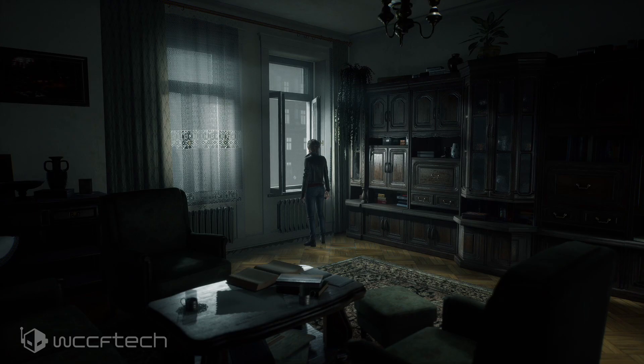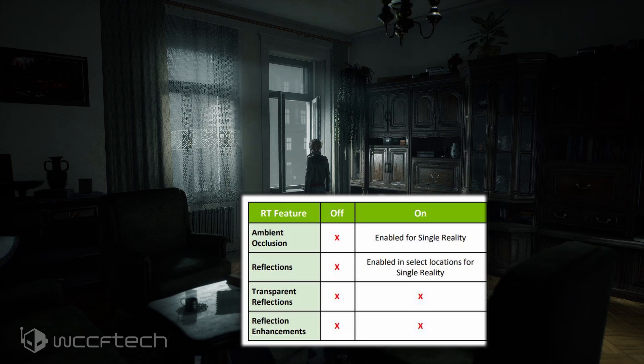The ray tracing features in this game are quite interesting. There are two settings: RT On and RT Ultra. If you turn ray tracing off, you get pre-baked lighting and everything pre-baked. The game also has the ability to split into two worlds simultaneously — the material and the spirit world — shown in split screen throughout the story.